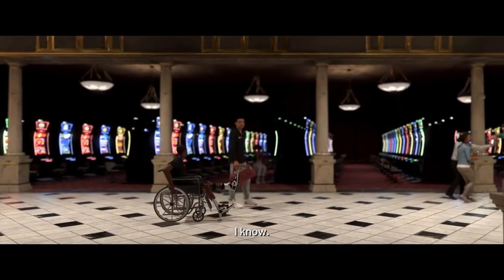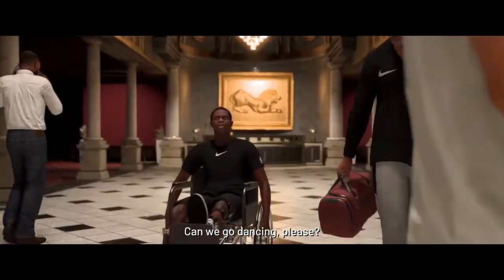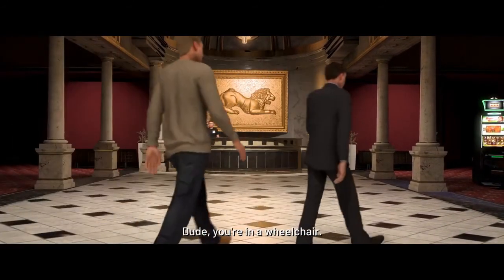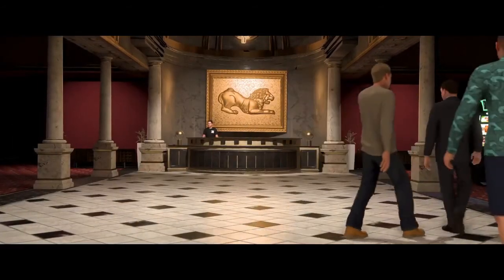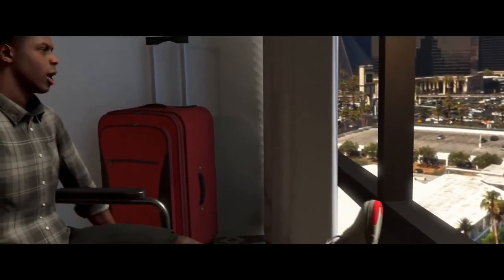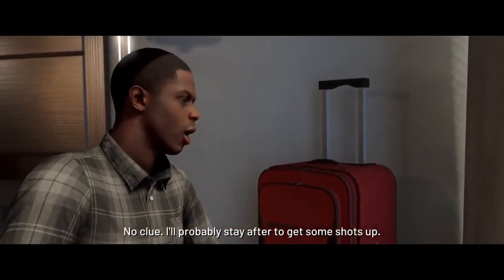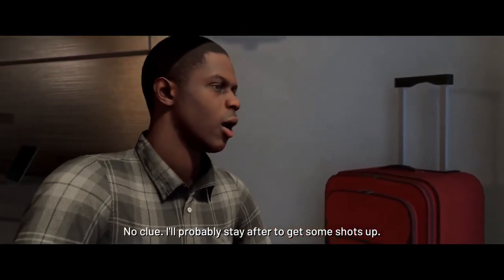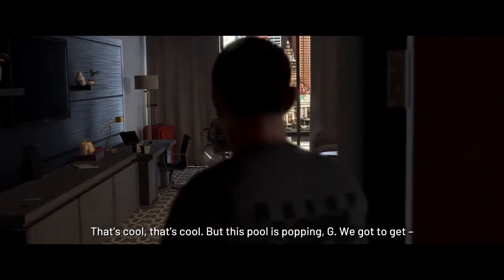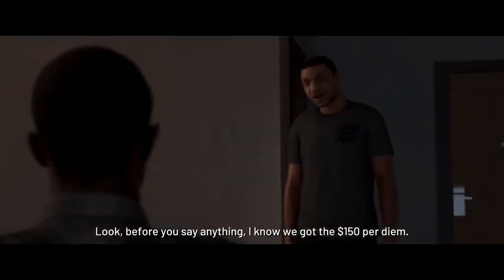This is Vegas. No, no, no — we in Vegas, Vegas. Can we go dancing, please? I wanna dance. Are they gonna let me on the dance floor? You're in a wheelchair. Hey, Che — what time is practice over, man? No clue — I'll probably stay after to get some shots up. That's cool, but this pool is poppin', G. We gotta get — look, alright, before you say anything, I know we got the $150 per diem. Actually, that per diem is spoken for.